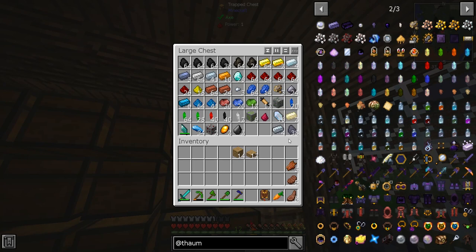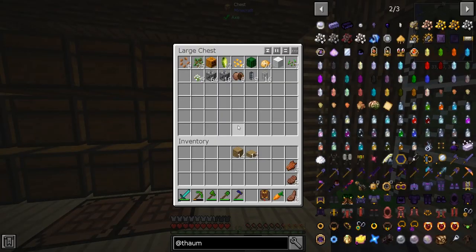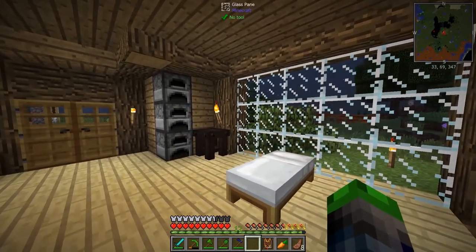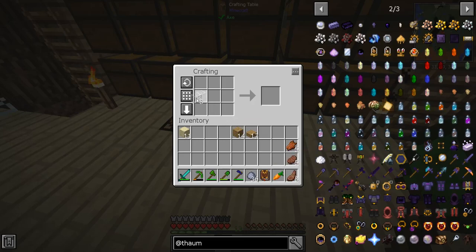Do I have any clay left or did I make it all into bricks? I think I made it all brick, so we're gonna let that smelt up. I'm gonna sleep and get some clay and I'll be right back. All right, let's make these glass vials — we can make three of them. Put you up at the top, boom — wow, we made 24 of them, just kidding.